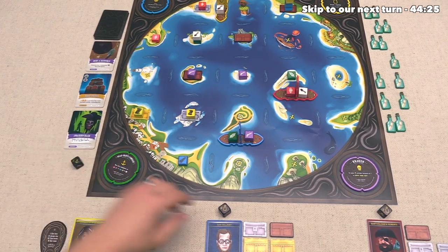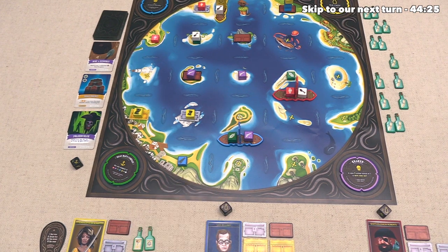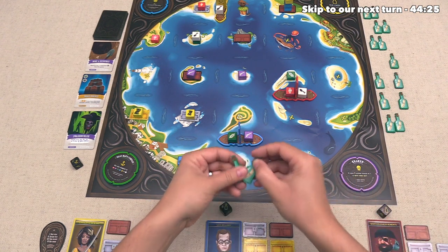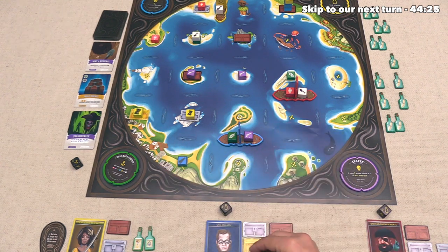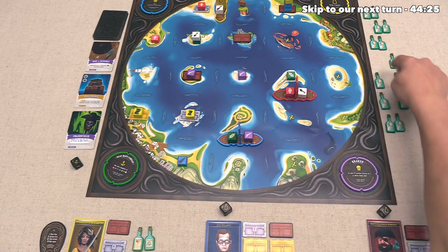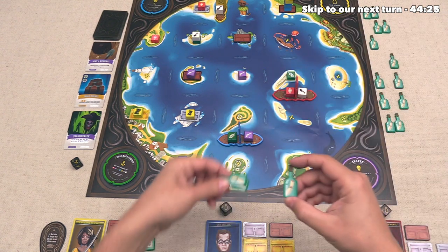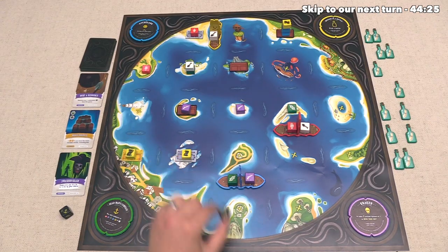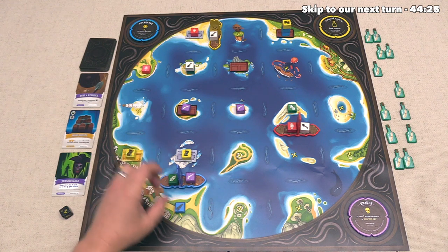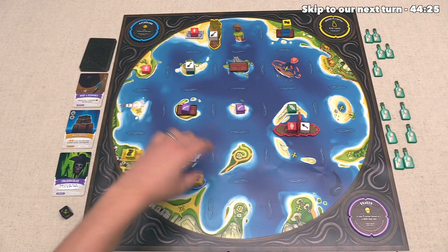So we can now discard this, and then after that we have to redistribute all of the resources that we spent, in this case that was a white and a yellow. Let's put this yellow one on top of that silver chest to make it a little bit more annoying to get to, kind of blocking it from our opponents, and then we can put the white one over here so that it is nice and close to us. Alright, that has finished out our turn, so now the blue player can go. They are going to start with a message in a bottle action. This is going to be their third bottle, so that means they should probably consider spending these.